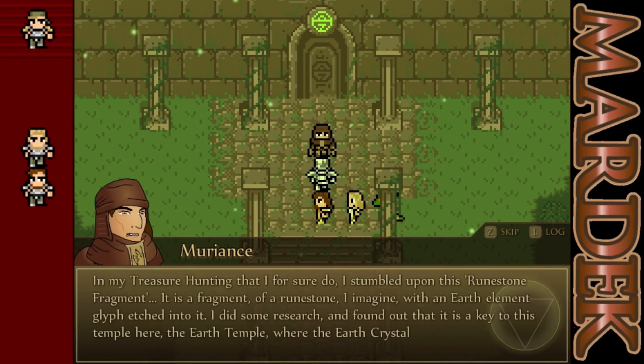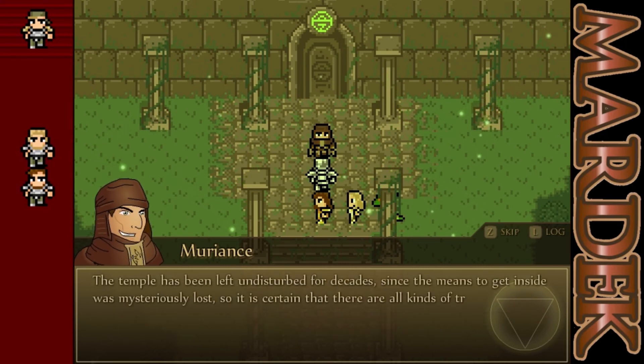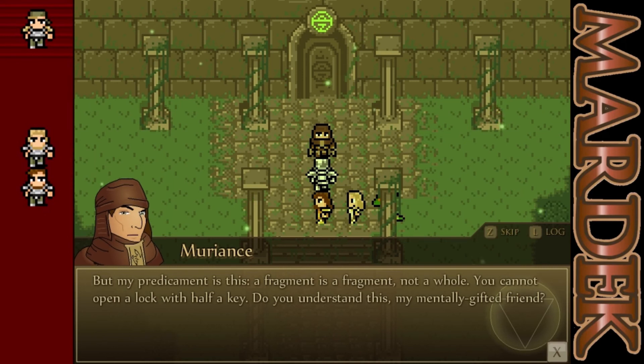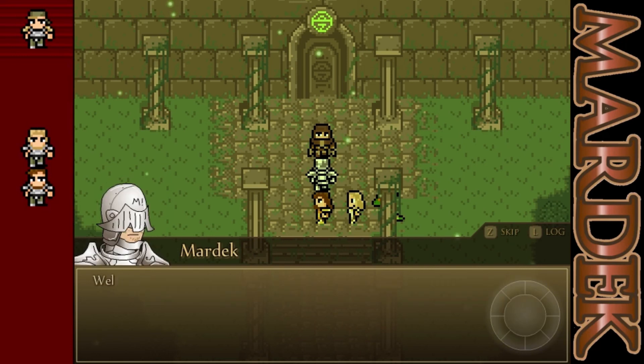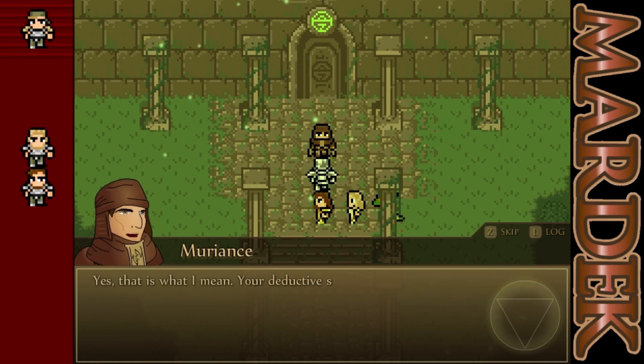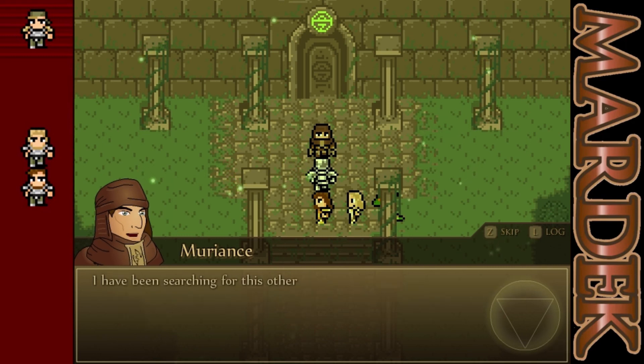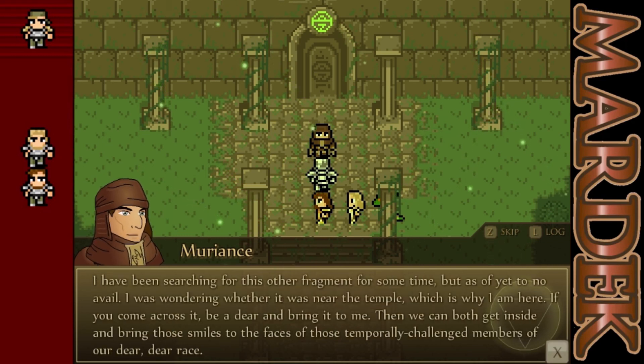In my treasure hunting, I stumbled upon this runestone fragment — it is a fragment of a runestone, of course, with an earth element glyph etched into it! I did some research and found out that this is the key to this temple here, the Earth Temple, where the Earth Crystal sleeps! This temple has been left undisturbed for decades, since the means to get inside was mysteriously lost! So it is certain that there are all kinds of trinkets and baubles inside. But my predicament is this — a fragment is a fragment, not a whole! You cannot open a lock with half a key! These runestones were sundered in twain in a very bisective manner — that is to say, it was broken in half! There is likely one other fragment needed to complete the stone! I have been searching for this other fragment for some time, but to no avail. If you come across it, be a dear and bring it to me! Then we can both get inside.